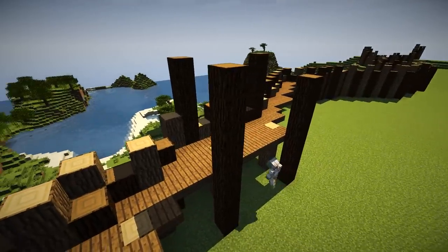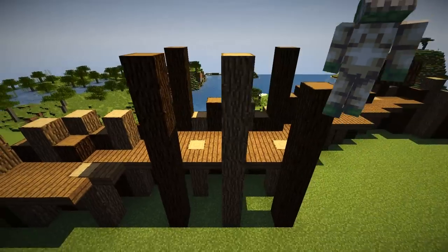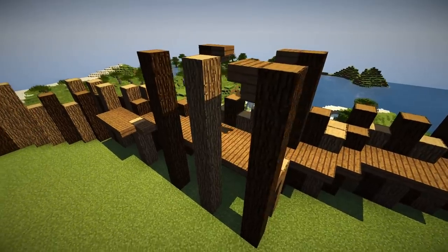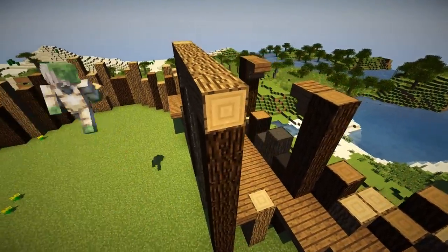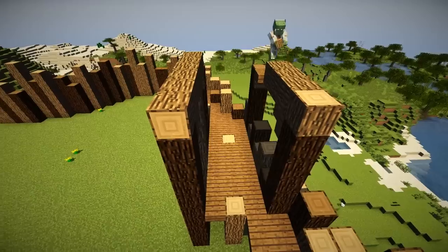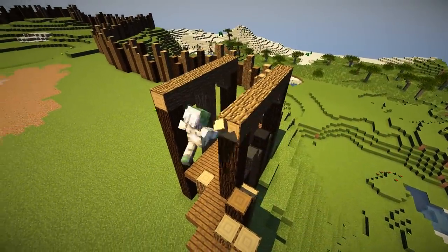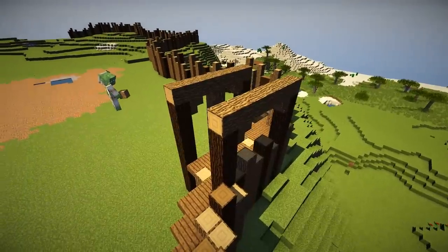It doesn't matter what height you make them, it is entirely up to you. I'm going to have this upright come up here in oak wood and that's going to be for the ladder to get up to the top. Upside down spruce wood stairs, like that, and then some logs sitting right on top. Easy peasy to start with. And then zip up the ends as well with some more logs.